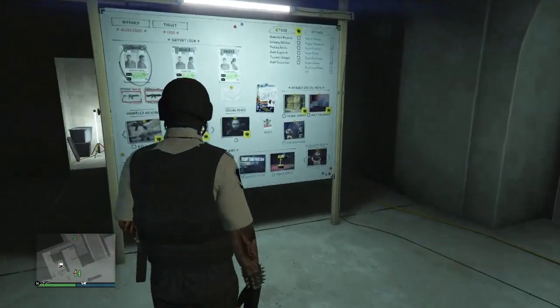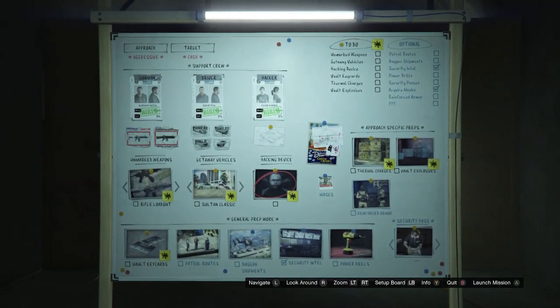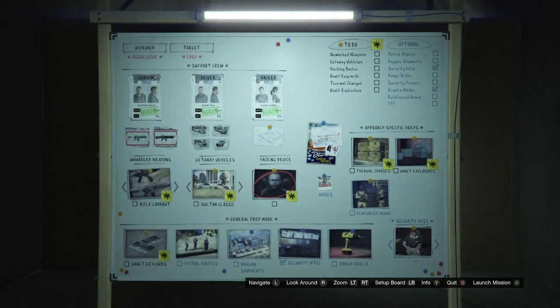After you guys do have that, you guys will just want to walk over here to your prep board and start up where it just shows Lester's face right here, and click this. Whenever you guys do load, you guys should be in a suit, and whenever you guys are in a suit, it'll take you to this place where you guys have the FIB badge.